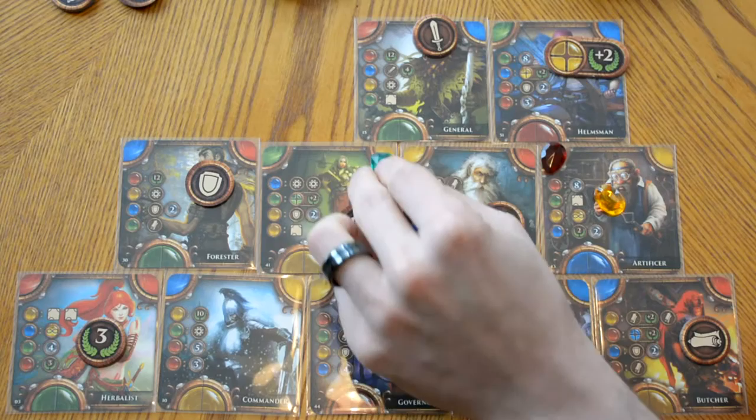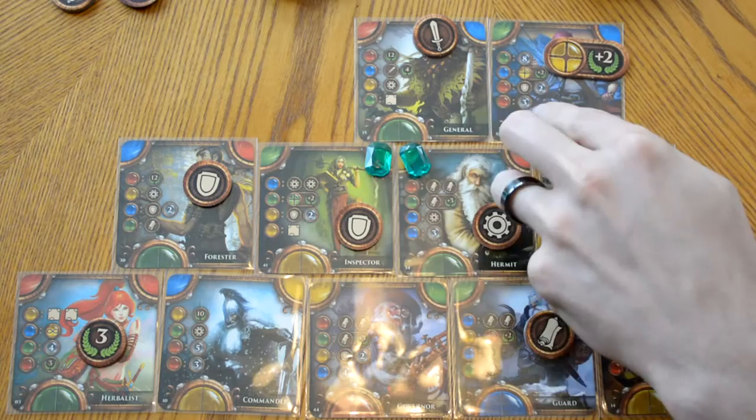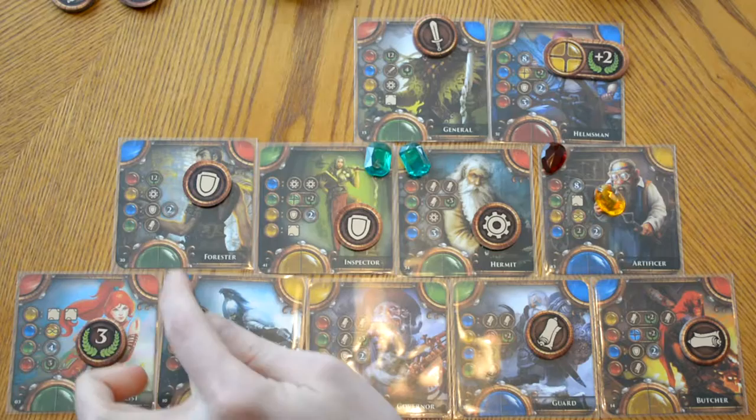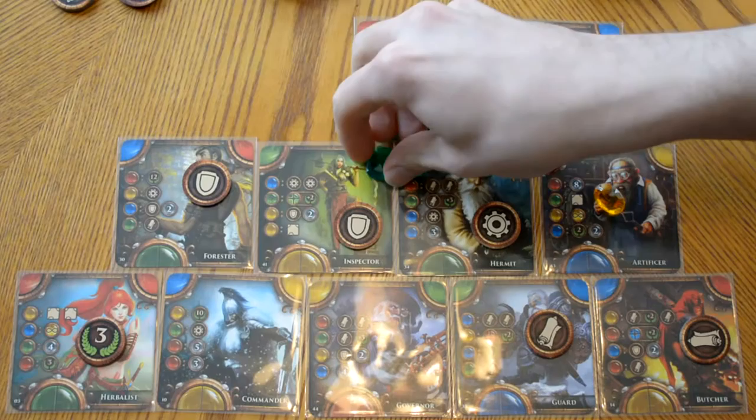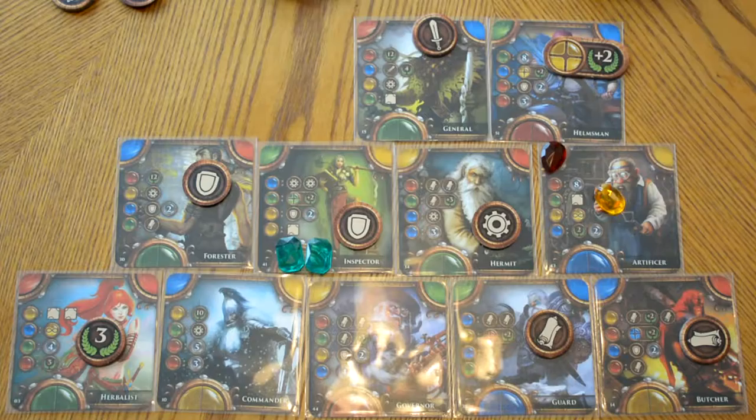So with the last two gems, the player can play them here to create a single green. Now the other thing to keep in mind is that there are four sections of each circle. So in order to paint the top of a circle, you would need two gems of a different color. For example, if we wanted to change this yellow circle to a green, you would need four green gems to do so.